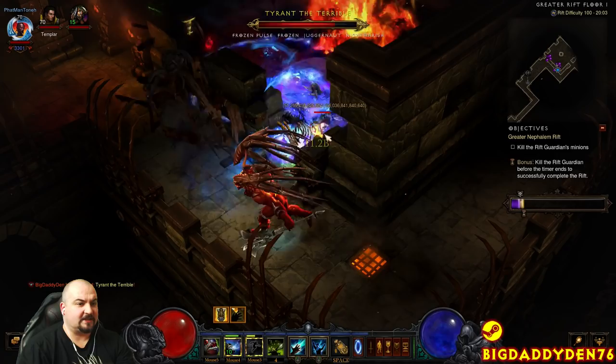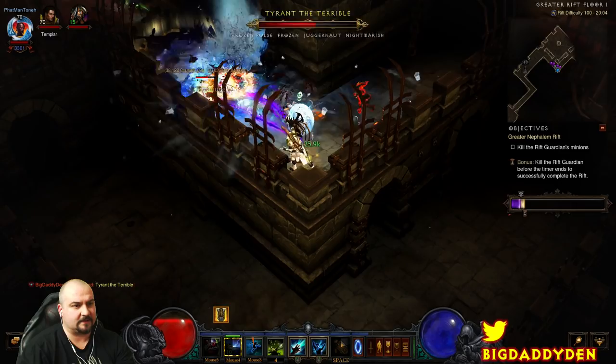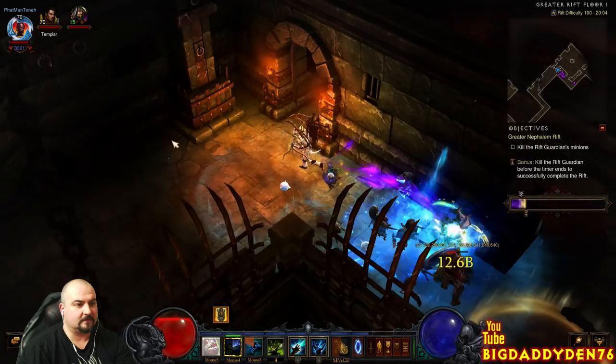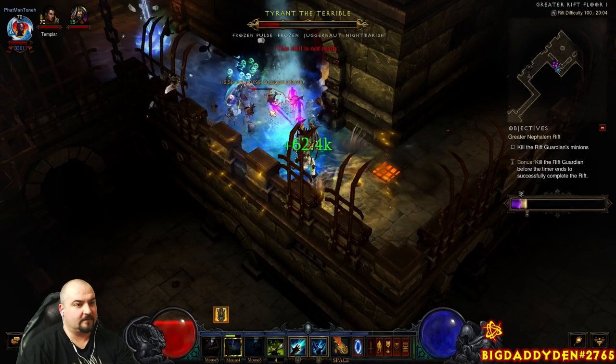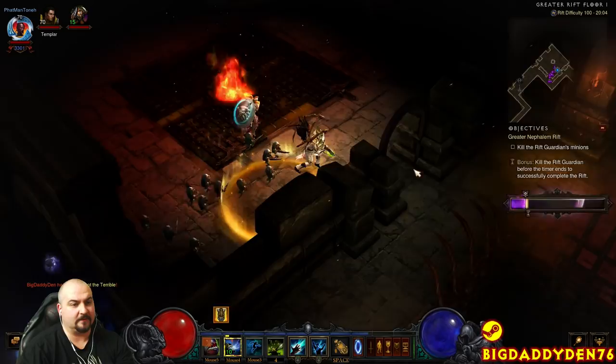We've got a Juggernaut pack, unfortunately. Top tip: don't just sit there spamming Spirit Barrage — you want to interrupt your cast to set off the extra explosion damage. What you can do is cast about five to six times, then cast a Haunt to detonate the remaining damage from the Spirit Barrage. So you go about five to six casts — boom — interrupt or move, then cast Haunt. That way it detonates more damage on your target; it's a more efficient way of doing the DPS.